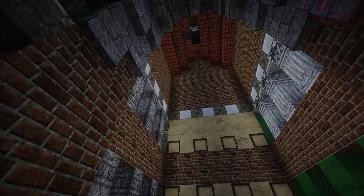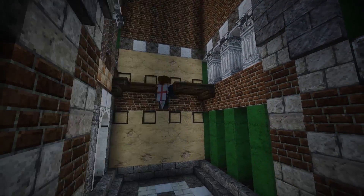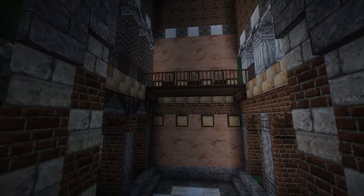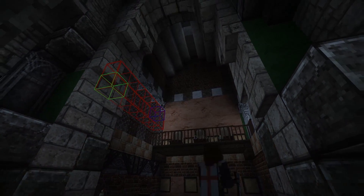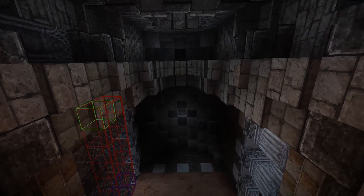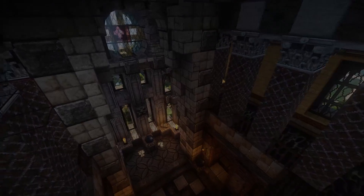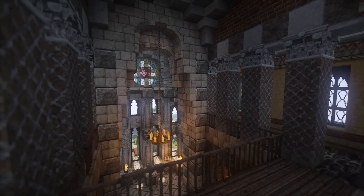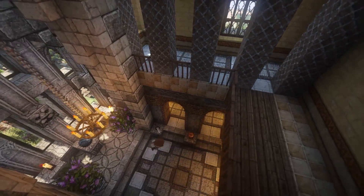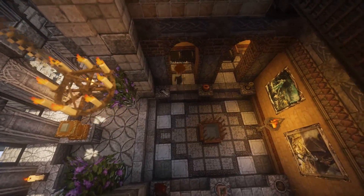Now to the inside — this was a rather laborious process trying to figure out the palette I want to go with. Right now it looks like a complete mess, but eventually we really bring this together. Palette is like everything, guys — structural design is a big thing too, but when it comes to the grand scheme of things, the palette you choose is what's really going to make a difference.